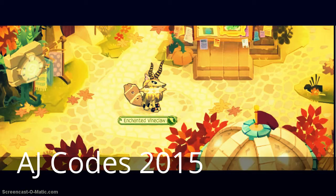Welcome to a codes video — sorry if I sound sick, I am sick at home. The first code is 'explore' for 100 gems. The next code is 'AJBday' — all capital letters except for the four — for the fourth birthday cake.